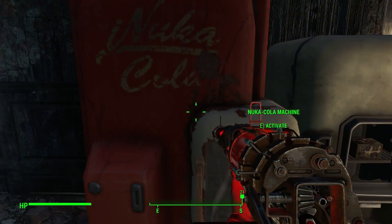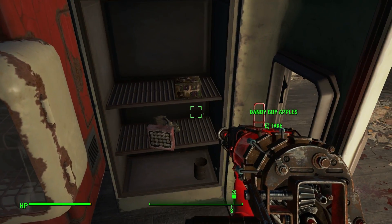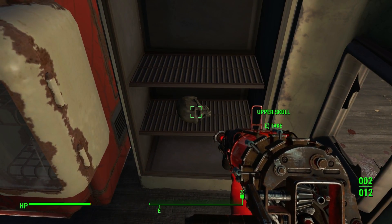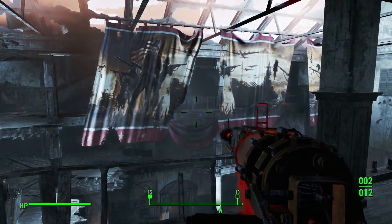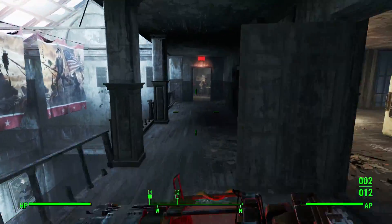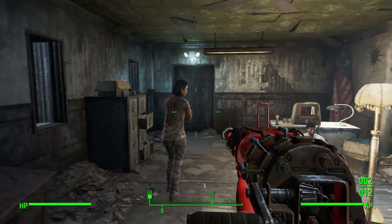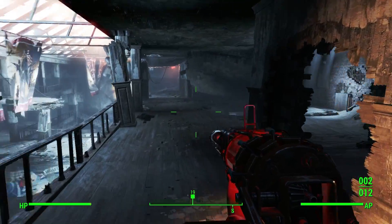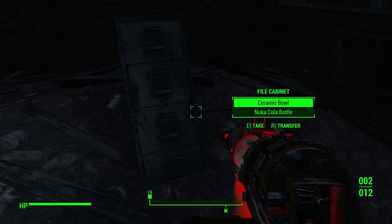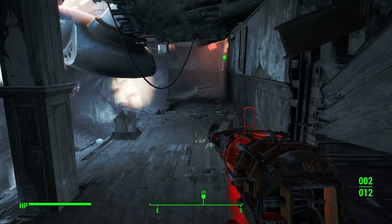Okay, I'm pretty sure we've cleared out another bandit so we should be safe. Nuka-Cola machine! Bridge door — anything in here? We've got Dandy Boy Apples, Fancy Lads Snack Cakes — I wonder if those are any good. Ooh, upper skull — no thank you. Now how do we get over to that side? I think we have to go around this place. I found it! Got it. Do a little bit of exploring. Ceramic bowl, Nuka-Cola bottle — why not.